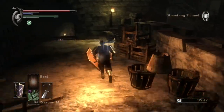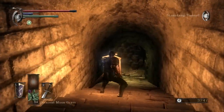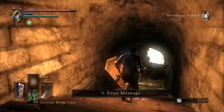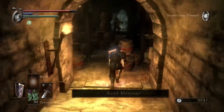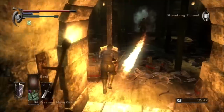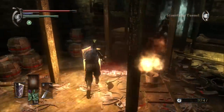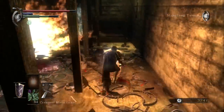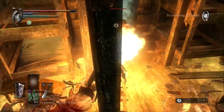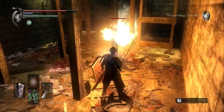I completely forgot what was going on. I think we're actually getting pretty close to the fog gate that leads to the boss. What I want to do is bait the fat official into using his fire attacks to blow up these barrels here so I don't get lit up. I think I have enough destroyed. I just want to break a few of these — just to be on the safe side. Now we can fight fatty, and it's all good.